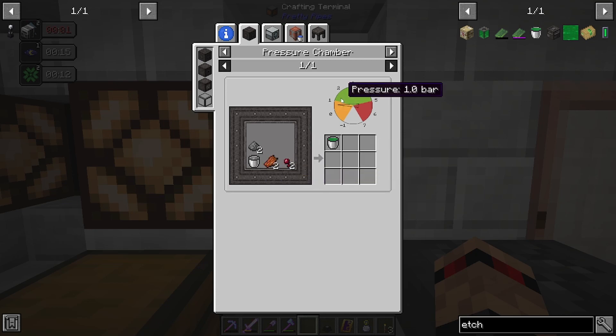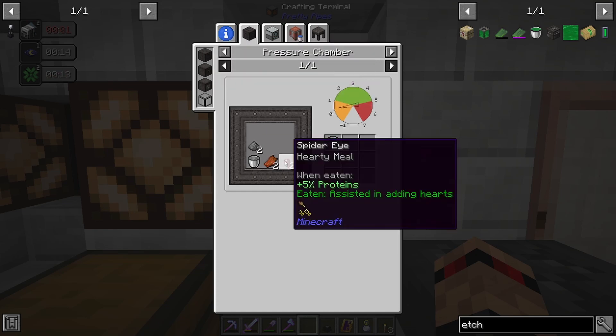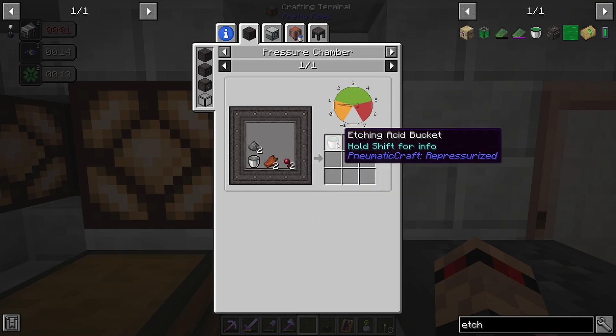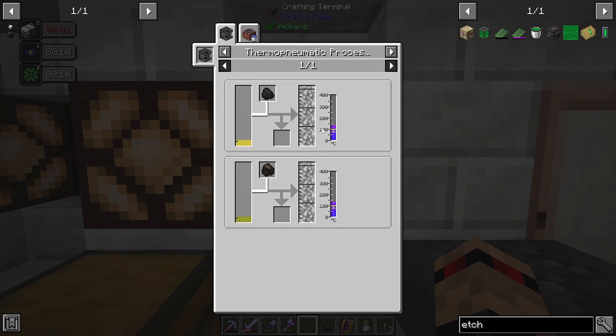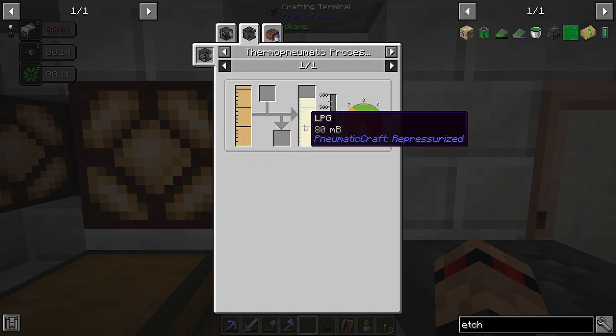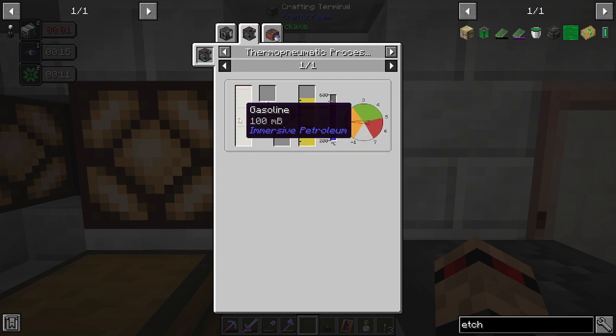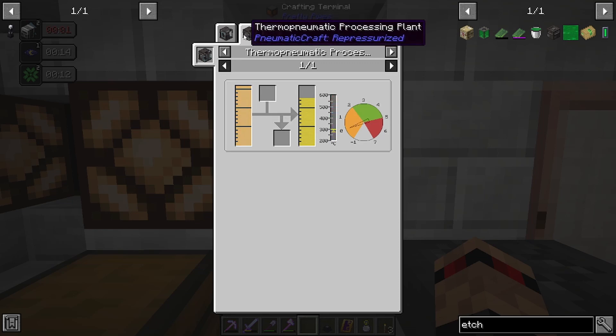And we need eight buckets of this. So we could do it this way, or we could go and try and make it the other way. I'm thinking we do it this way though. What is it for a bucket of plastic again? Refined fuel turns into LPG, and then one bucket turns into 800 millibuckets. So we need ten buckets of refined fuel to turn it into LPG. And then that eight buckets will turn into eight buckets of plastic — I think that's how it works.